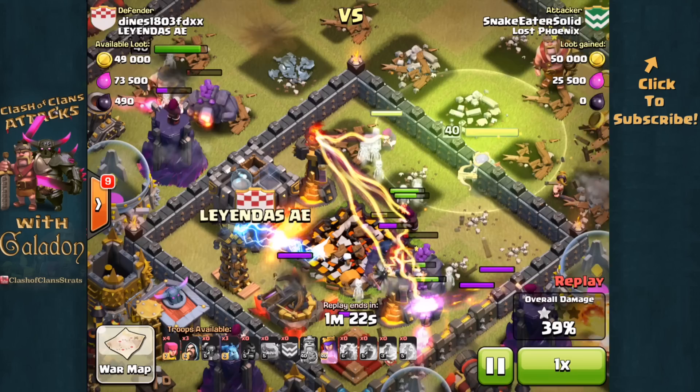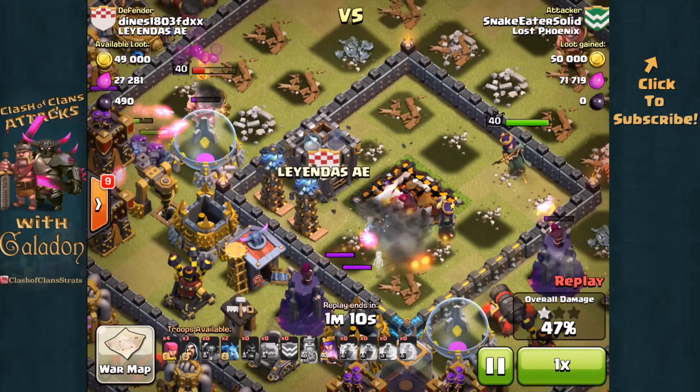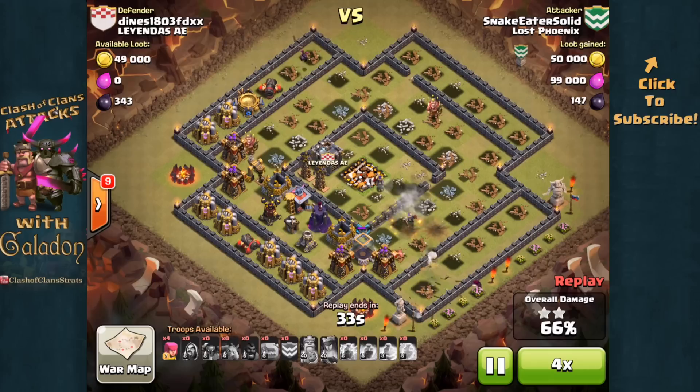Any second now — there is the first star for the town hall. The king around the left-hand side is going to help get that second star. The queen, still at full health, is going to work on the structures on the right. A second star is a foregone conclusion, and it looks like a third star is out of the question, but certainly an easy and fast two-star victory for Snake Eater Solid. We'll fast-forward through the rest of this attack — an excellent two-star addition to Lost Phoenix's war tally.